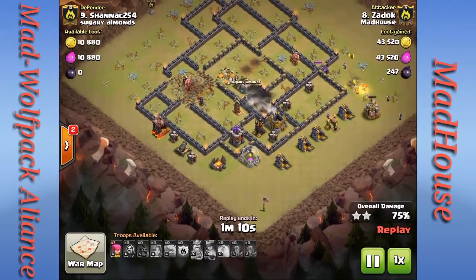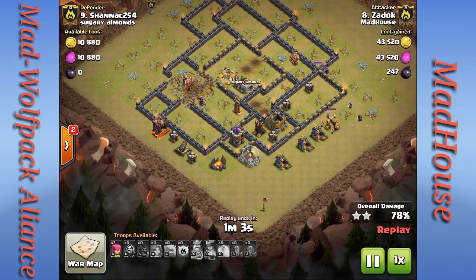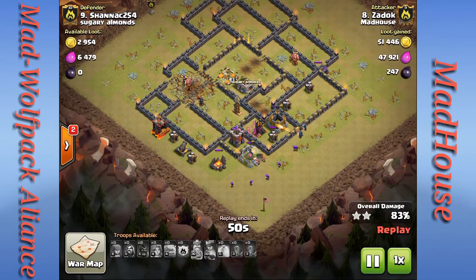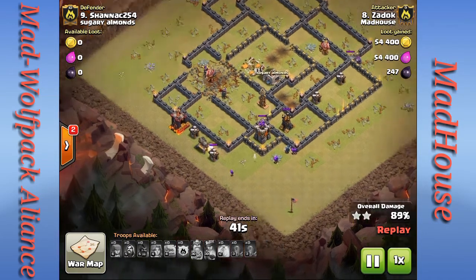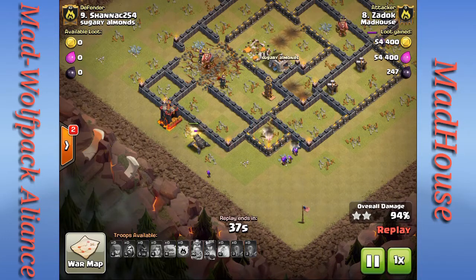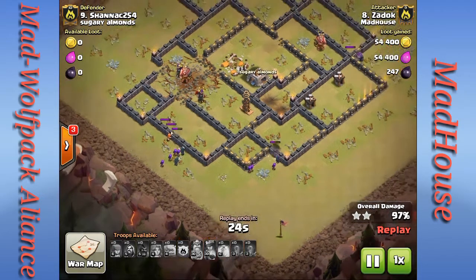Double giant bomb! There go the hogs. He's still got a cannon, a tesla, an archer tower, an air defense, and a couple of trash buildings to take care of — with only three valkyries, three wizards, a golemite beating on a wall, and about six or seven archers he just dropped. One valkyrie goes down. The air defense goes down, the archer tower goes down, and one more swipe — that valkyrie takes out the cannon. All that's left is a dark barracks, a tesla, and two builder huts.